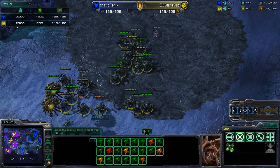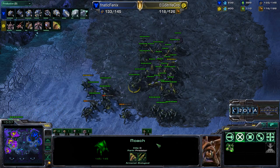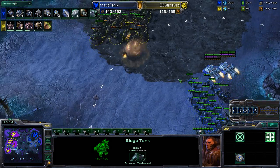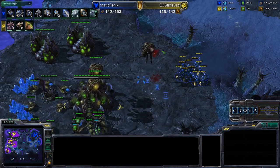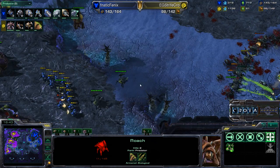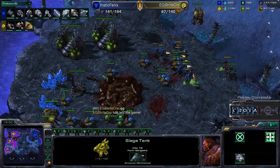Strifecrow still sits on a decent number of Roaches, but stimmed Marines with level 1 weapons upgrade should chew through them fairly quickly. Siege Tanks siege up, Marines push forward, deterring and moving back all the Roaches. Two Overlords get taken down, Zerglings swarm in, but the Marauders are pulling back and it's not a very deep Siege Tank line. Both sides dealing lots of damage, but the Roaches took too much damage from those Siege Tanks. And there is the GG by Strifecrow — so Strifecrow says GG on game one in this series between Fnatic's Phoenix and Evil Geniuses. Thanks for watching.